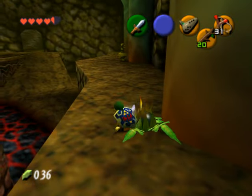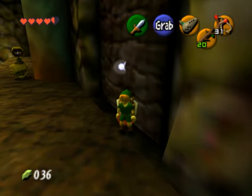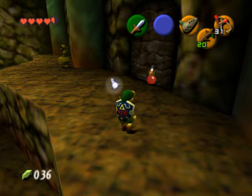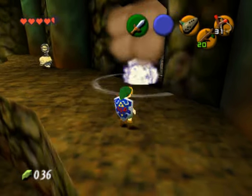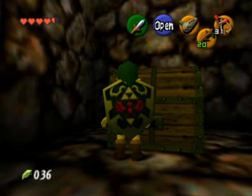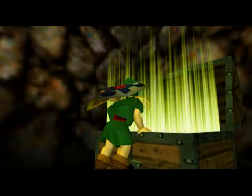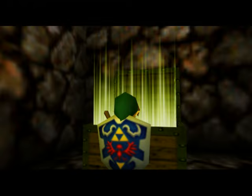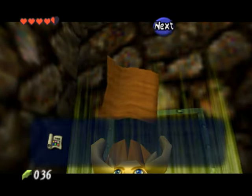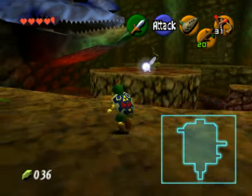If you want to head to the left side, you can either jump on the platforms in the middle to get there, or you can run along the side and climb up the ladder at the back of the area, which is what I did. Once you get up here, lay a bombflower down near this bombable-looking wall, and then go open the large chest to get the dungeon map. Now we're ready to tackle the dungeon.